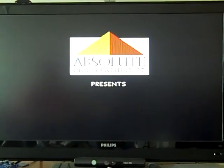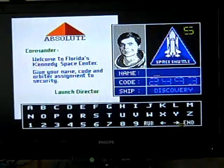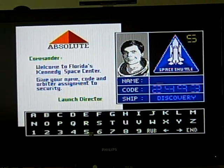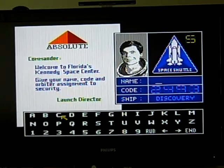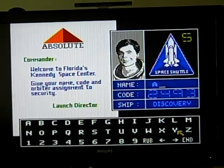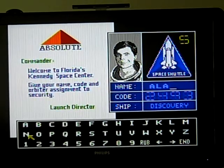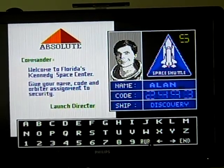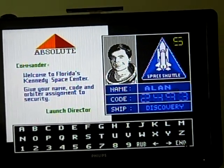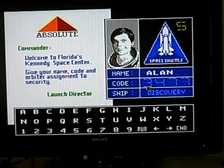You played this before, right? I played it when I first got it — I was like, oh, I wonder what this is about. Okay, code name commander, welcome to Florida's Kennedy Space Center. Give your name, code name. What is an arbiter? Put your real name. Remember in these games we'd always put fake names like Johnson or stupid ones.